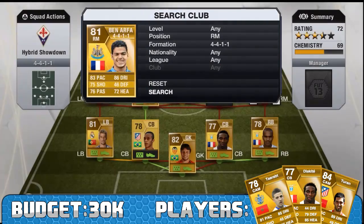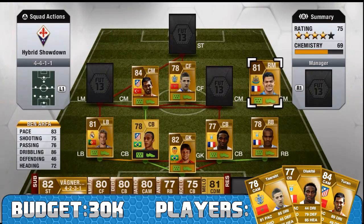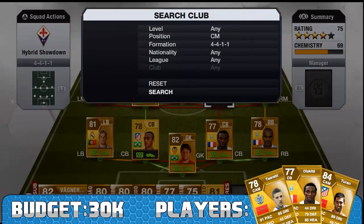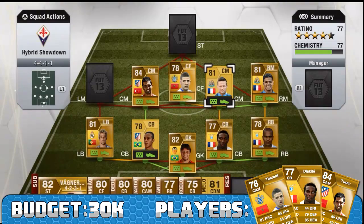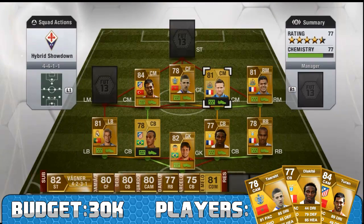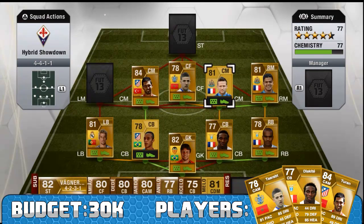At right midfield we have Ben Arthur, converted from right wing. He's got 83 pace, 75 shooting, 76 passing and 86 dribbling, with a 4-star weak foot and 5-star skill moves. 5,800 coins — a fantastic player. At right centre mid is Kabai. He's got fantastic all-round stats and is a non-rare card, but a really good card nonetheless. 1,000 coins is not too much for him.